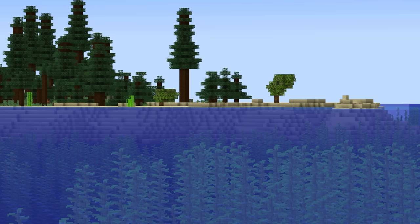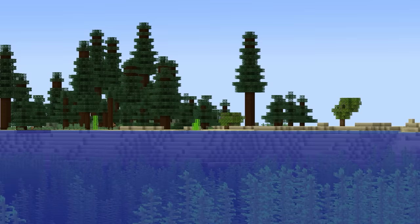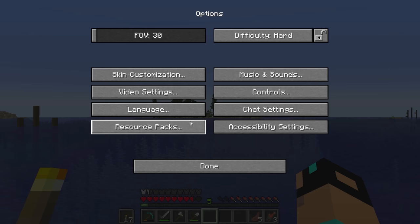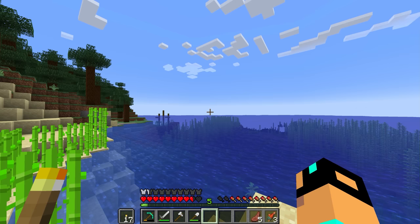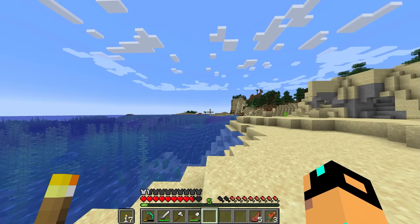If I zoom in and do a double zoom, you can see them clearly in plain view. And there's also a big taiga biome over there — large old growth spruce trees. Let's put it back on 20 chunks so we don't destroy my computer, and let's just go over here because you can see there's a closer lush cave over there. That's where I want to go and mine.